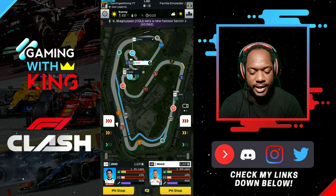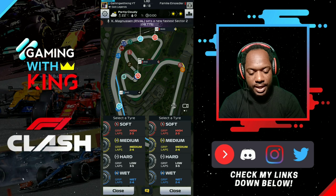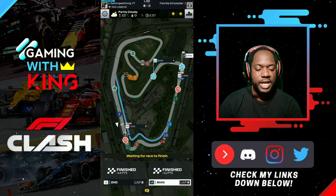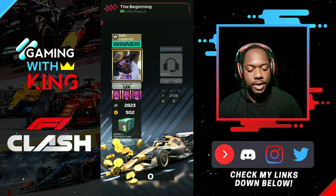There goes our win at Brazil! As I said, your tires are worth more at Brazil so all you need is four laps on mediums then go to hards all the way home — five laps on hards, or come back to mediums for the final stretch. The key is not making two stops at Brazil since your tires last longer. It's essentially a one-stop strategy.